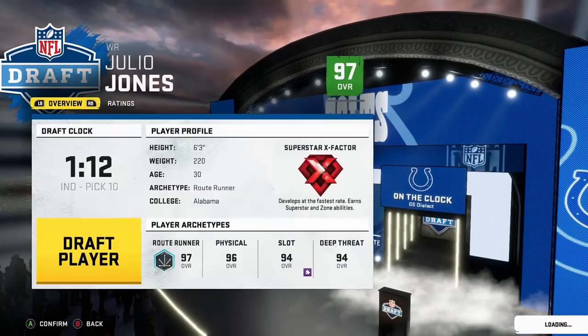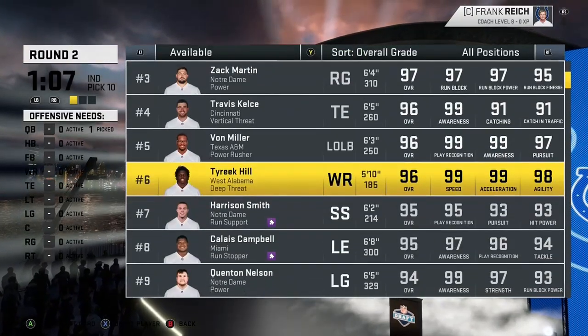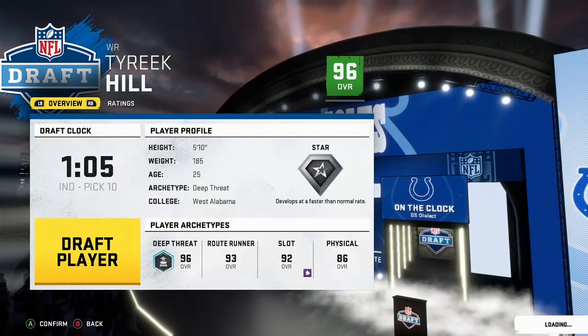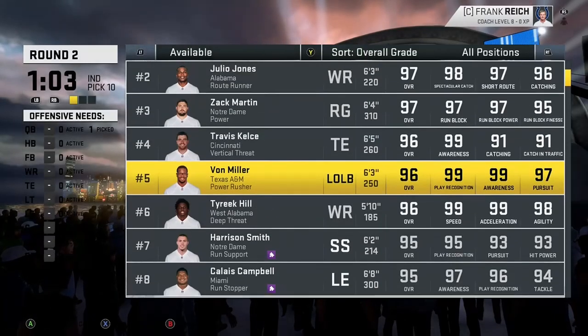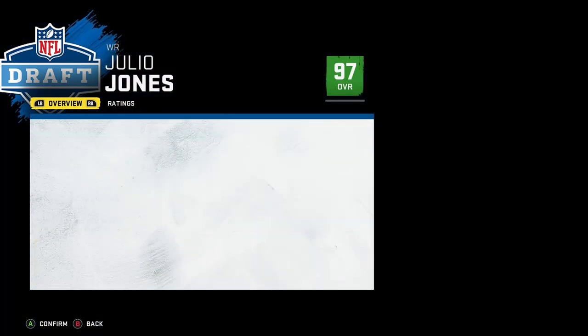Julio Jones looks good — he has an X-factor. I also see Tyreek Hill down here. He's really fast and really good, but he's only a star. I really want that X-factor and try to get as many of those as I can. So we'll go with Julio.